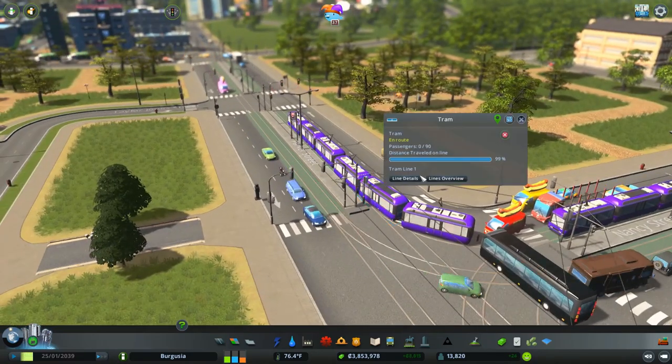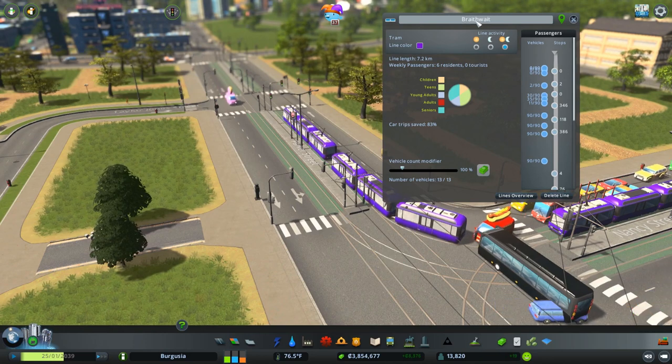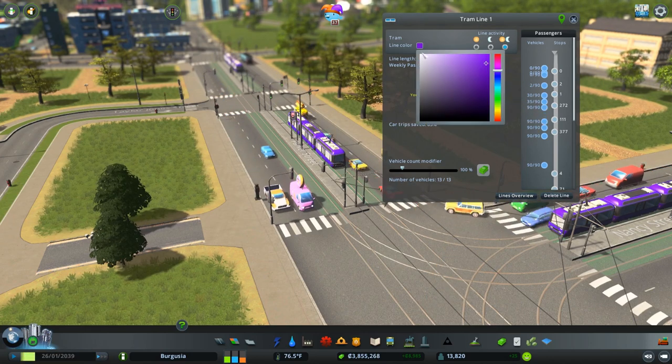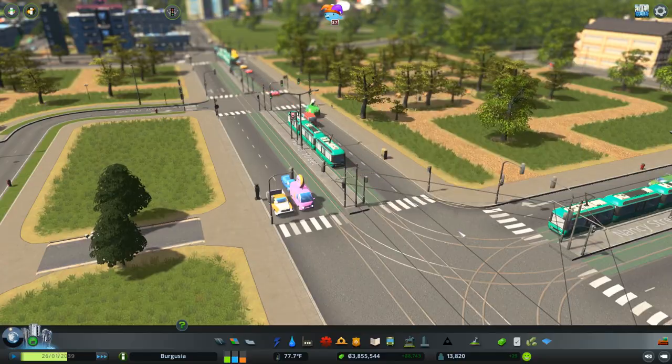Let's go ahead and name this line. So this is Braithwaite to Ivy Farms. Let's make it the same nice turquoise color that we had for the bus line — that's just going to help us recognize it.